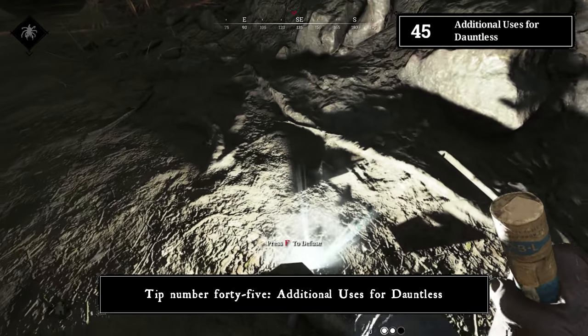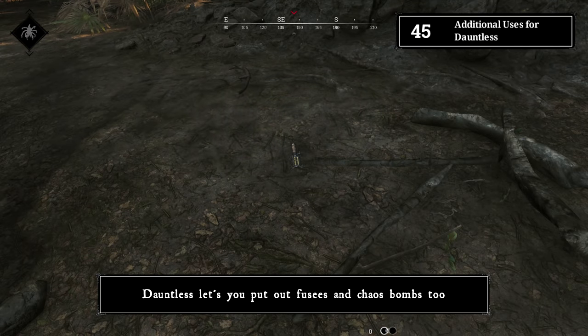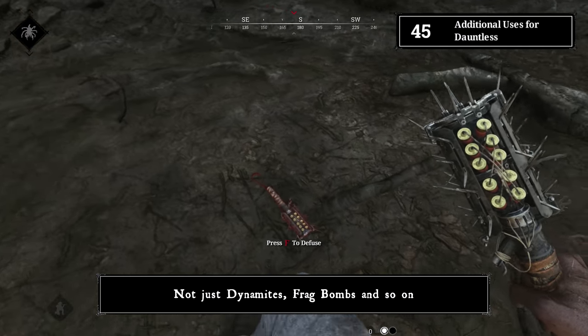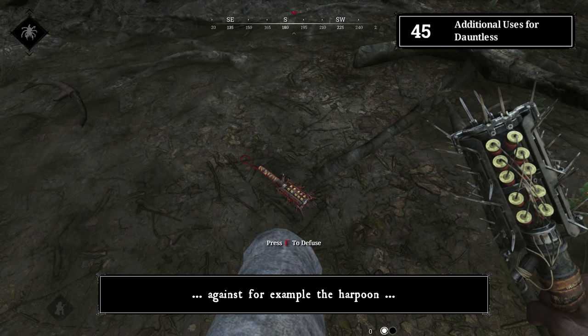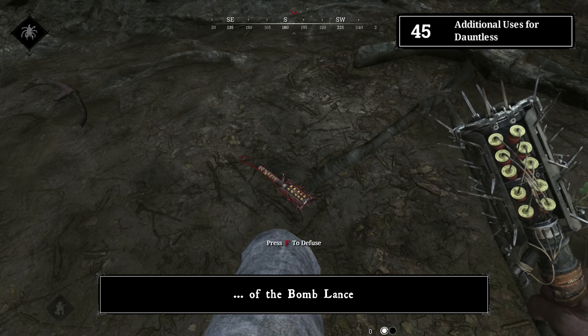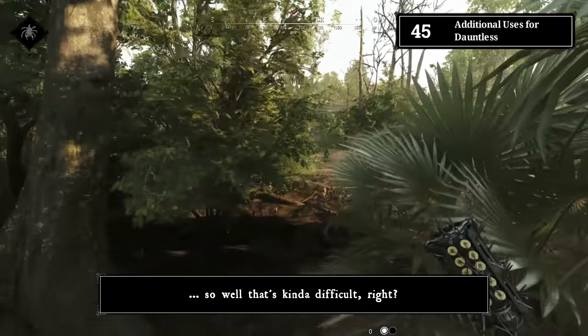Tip number forty-five: additional uses for Dauntless. Dauntless lets you put out fuses and chaos bombs too, not just dynamite and frag bombs. It does not help against the harpoon from the bomb lance — being impaled makes that rather difficult.